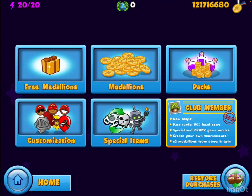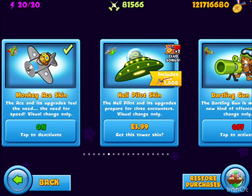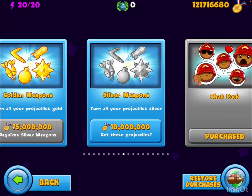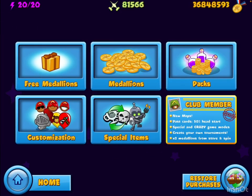Now we can quickly go into customization with 120 million medallions, and we are going to drop 85 million medallions faster than you've ever seen before.